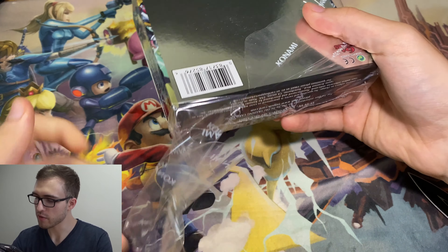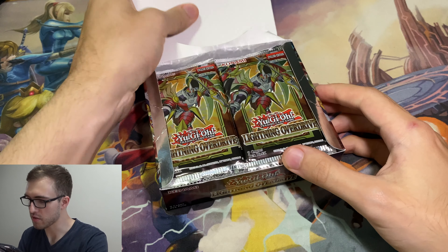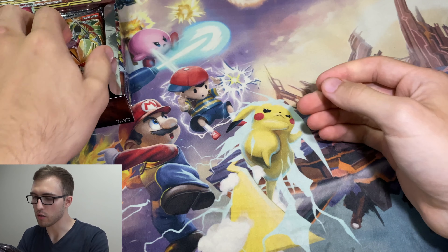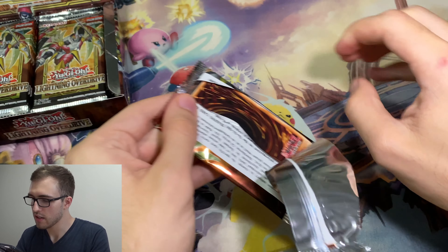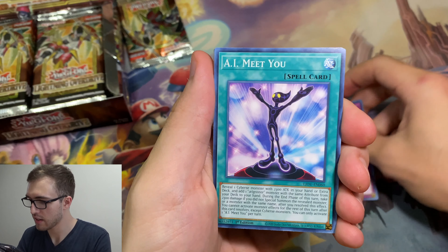I'm really excited for the new Amazement archetype. I don't think anything else I care about too much really. I'll sell those Diviners if I can. I know this has been opened a lot already so we'll just kind of try to blow through these packs and see what we can get. I just need the Amazement spell and the Amazement monster and I'll be all set.